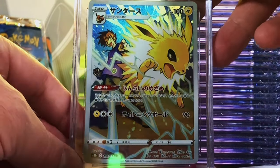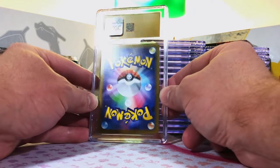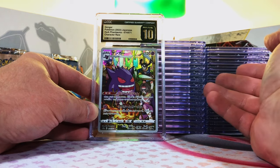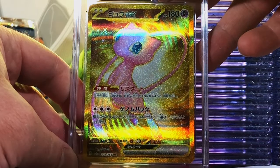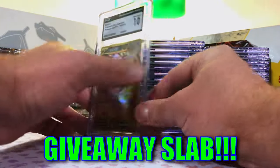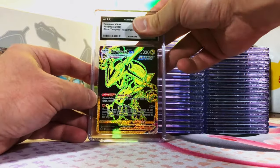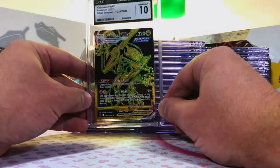Jolteon character rare from V-Max Climax — this could still be a 10. Nine five. Very close, great artwork. And look — another pristine. One, two, three, go. Boom — yes! Gengar character rare from Dark Phantasma. We're getting the best Japanese pulls in pristine 10s, holy moly. Modern Japanese — Mew EX Ultra Rare gold card, Japanese 151. Absolutely fantastic. This has got to be a 10. Yes! Beautiful card. Rayquaza VMax Trainer Gallery Silver Tempest — nine five on this one, I think. Gem Mint 10. Not surprising in the least.